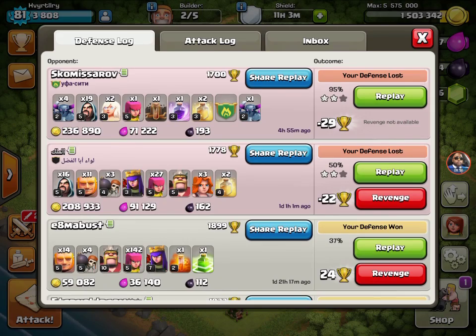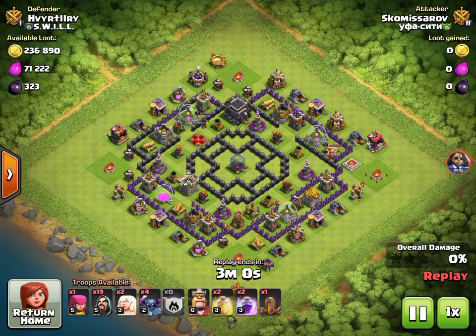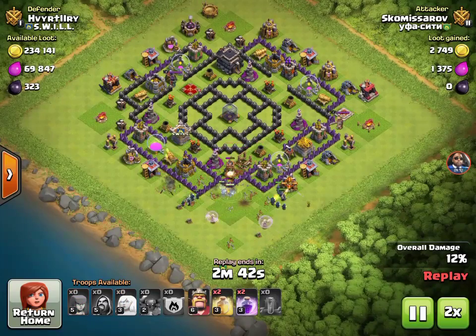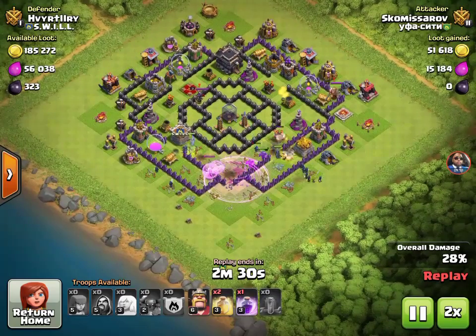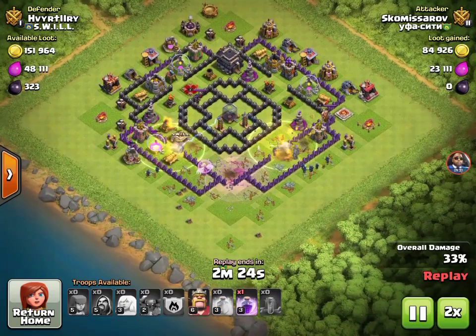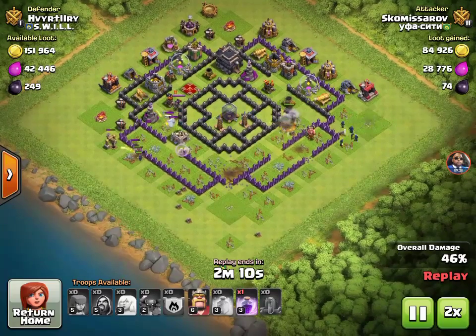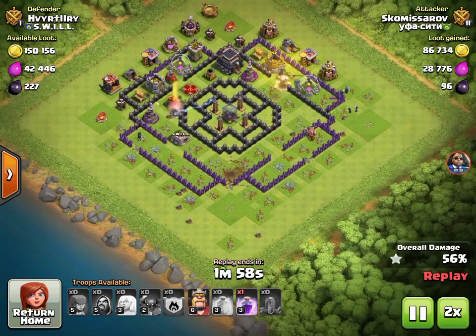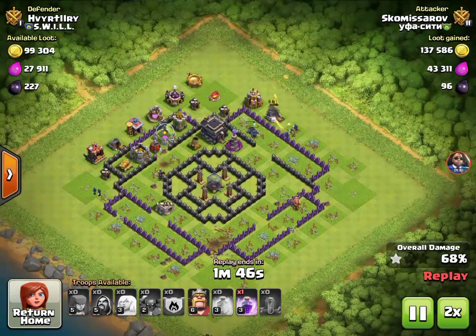Let's check out this one — they didn't get that much loot but let's see what they did. This guy puts his PEKKAs out and his wizards, so he pretty much just threw everyone at once and took out the bomb tower with a rage spell. PEKKAs are doing some work — he has a little bit of strategy there. He pretty much just deployed all his troops and hoped for the best, and he got some good loot doing it. He didn't really get much profit from his elixir troops, but he still managed to get some gold.